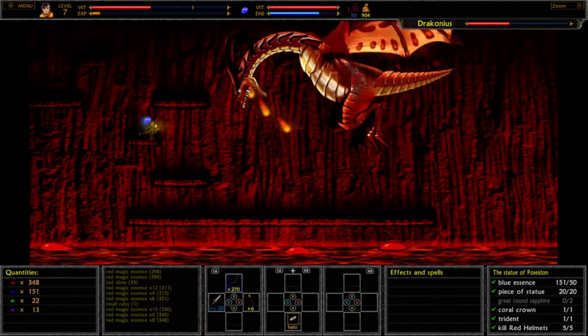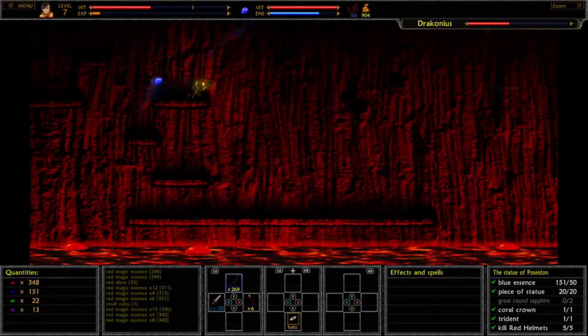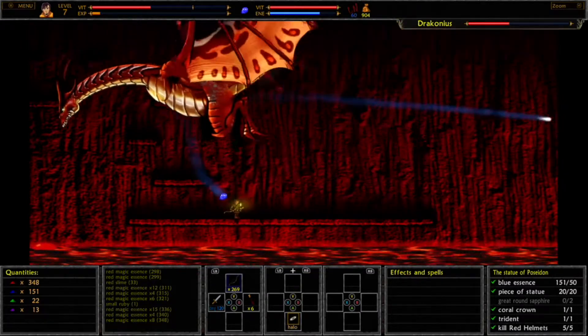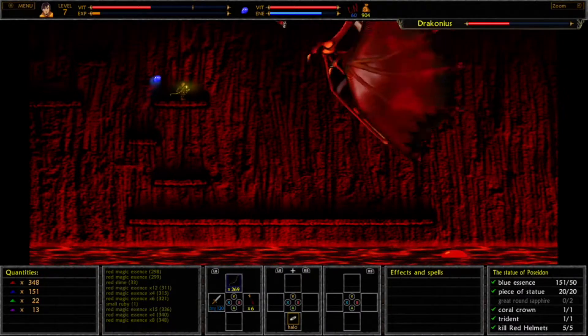Once he's got a few sprays in, you're going to want to jump up there so Kuldak's can get into range. There he goes off the screen, so drop back down, then make your way back up so Kuldak's, the little frost pet, can do his work again.